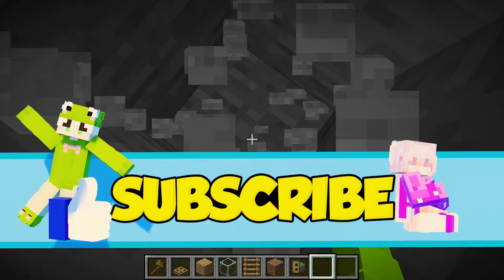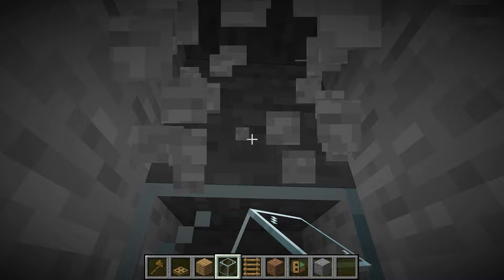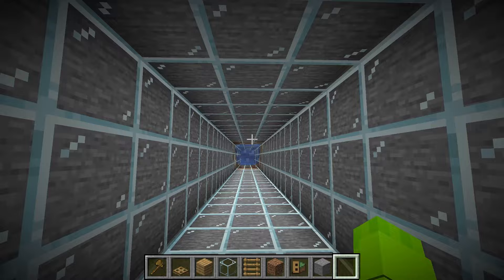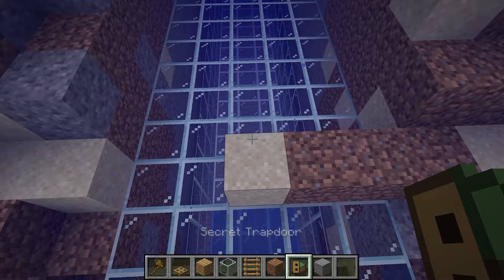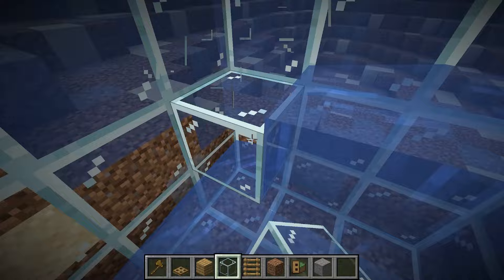I want to dig all the way down to where the ocean floor is going to be, since I want this to be an underwater base. What if we have a big thing of glass that surrounds where our water base is going to be? That sounds super cool — if we had to swim through it, it would definitely work on anyone that tried to sneak in. Let me make a huge outline out of glass so we can actually see the water once we get towards the ocean.